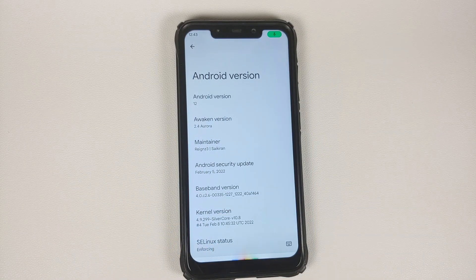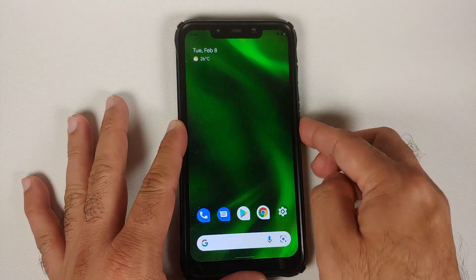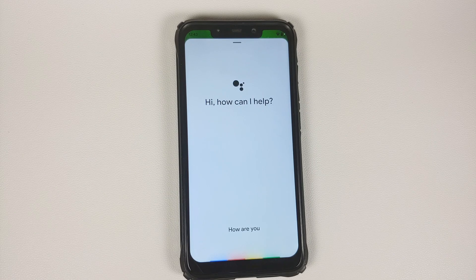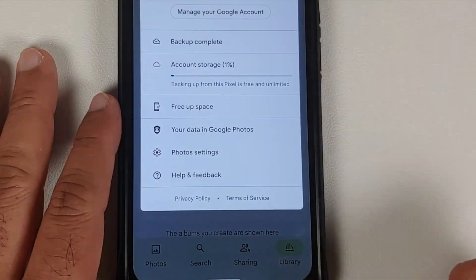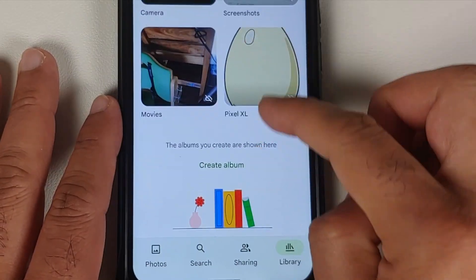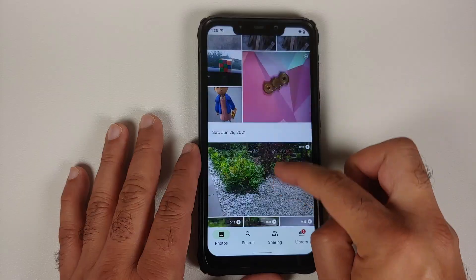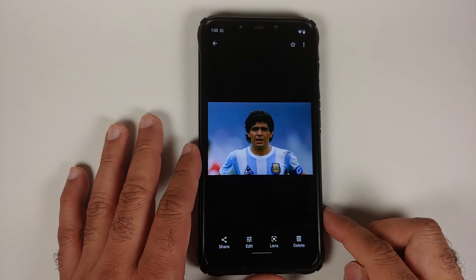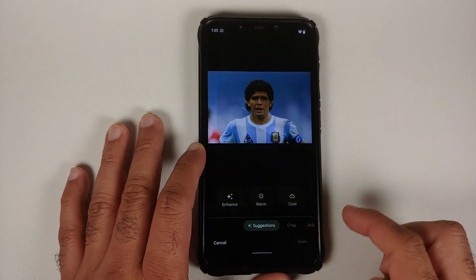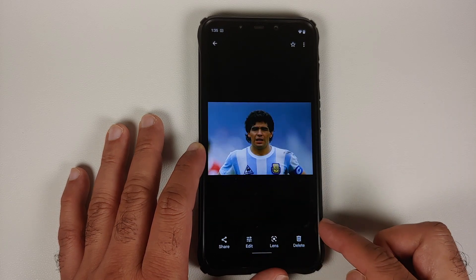The Google Assistant works with the screen on and with the screen off as well. Google Photos backs up pictures from this device for free and unlimited, just like a real Pixel, and it works without any issues.